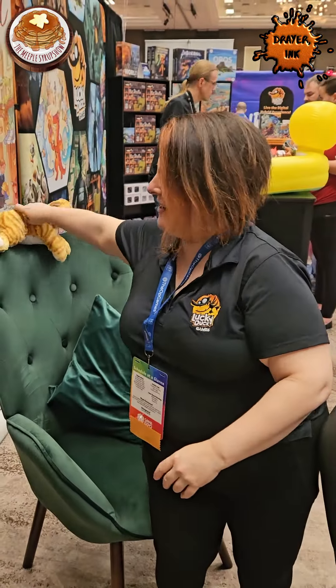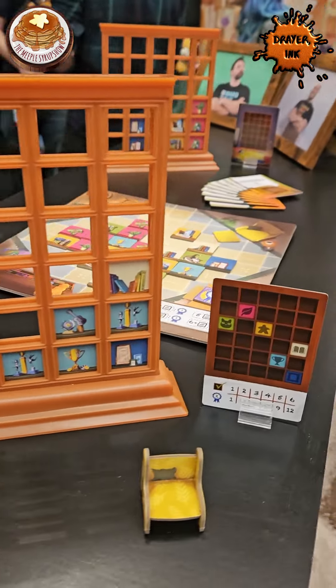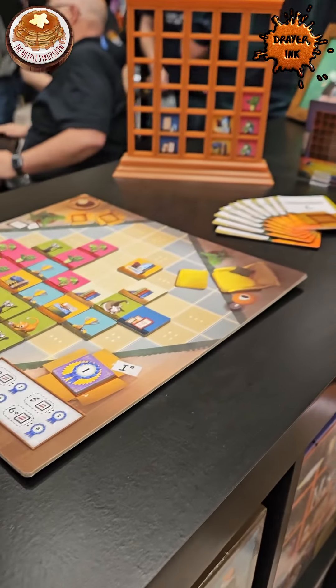My Shelfie is a tile laying and placement game. You have a three-dimensional shelf that you're dropping tiles into as you pick them up off the living room floor.